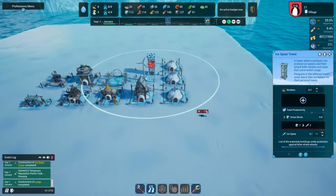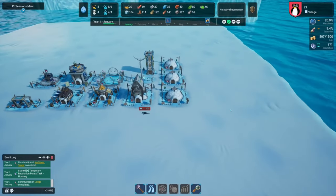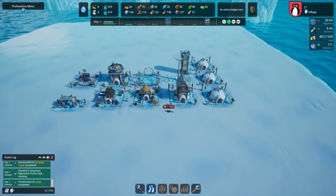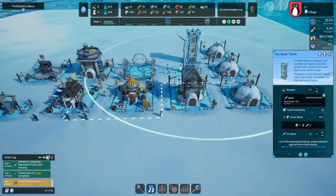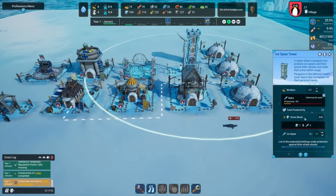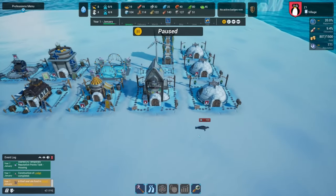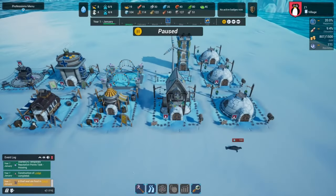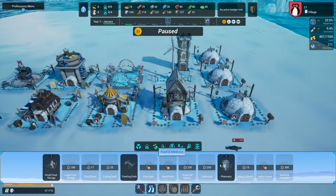The game unfolds in a beautifully rendered icy landscape, where every ice block and snowdrift contributes to the immersive arctic setting. The environment is not just a backdrop, but a key player in the game's strategy, as players must adapt their building and expansion strategies to the ever-changing icy terrain. The aesthetics are charmingly designed, with attention to detail that brings the world and its penguin inhabitants to life, creating a connection between the player and their feathered citizens.